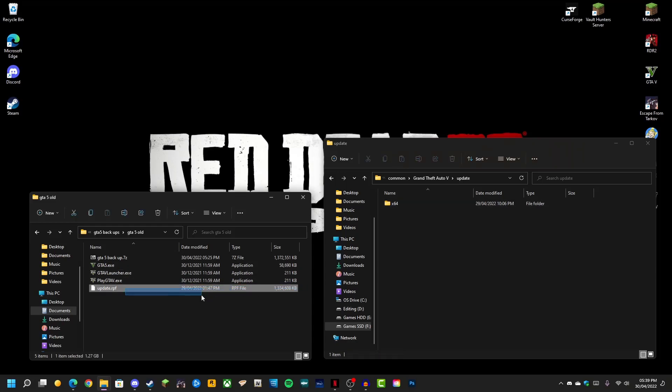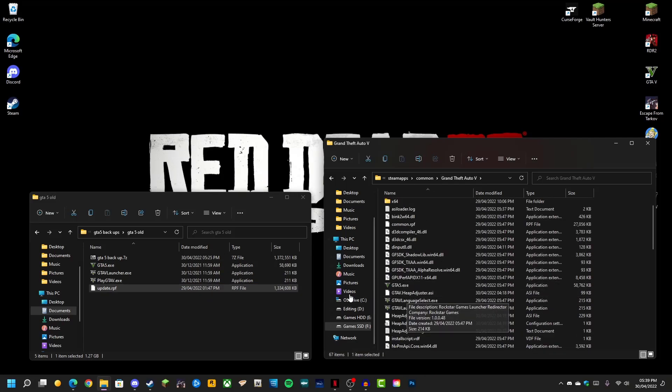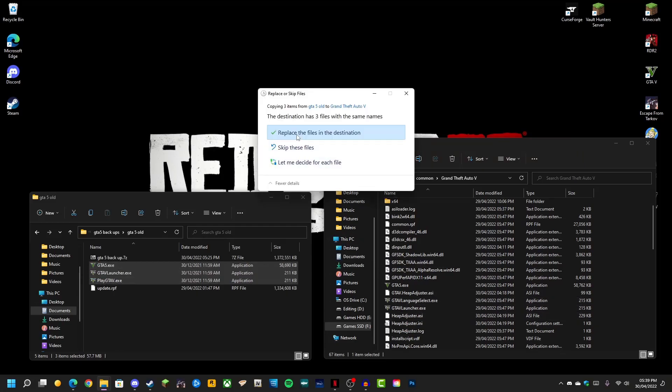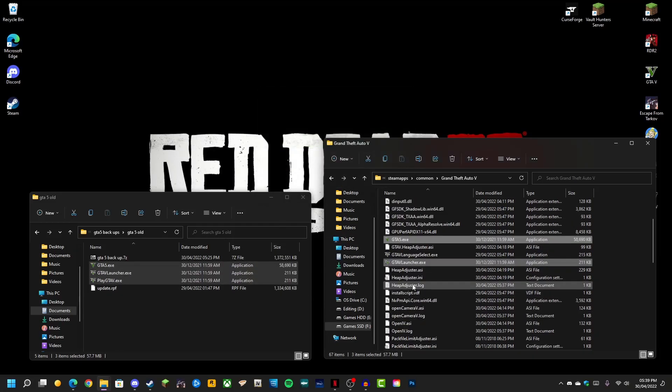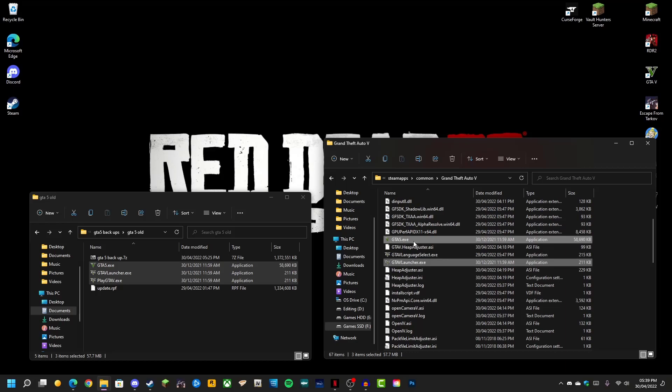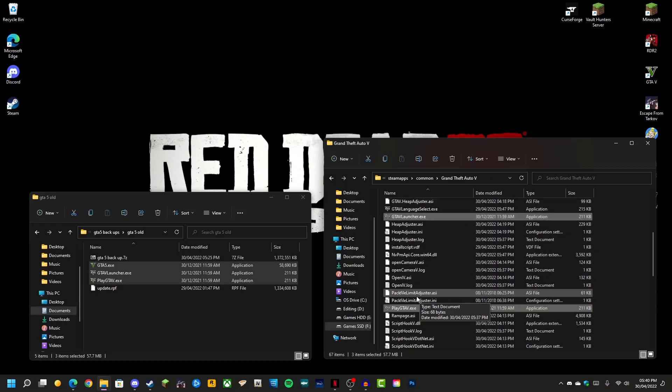Delete those two original files, put my update.rpf into the update folder, then replace all of your original EXEs after you've backed them up. I can't emphasize that enough — you have to back these up, because if you delete them you'll have to reinstall the game to get them back.